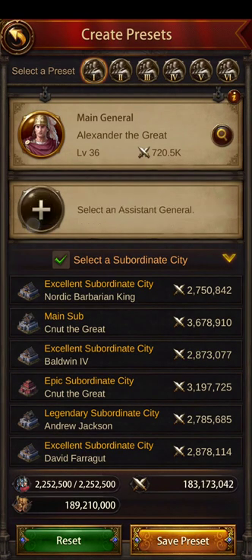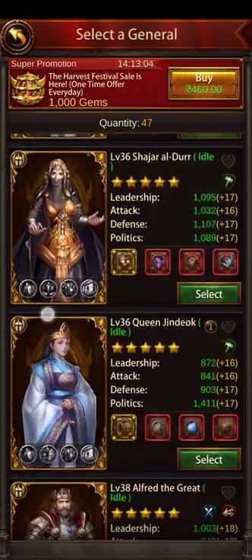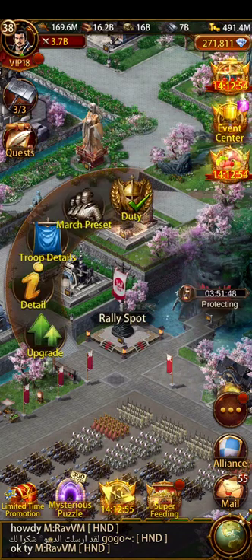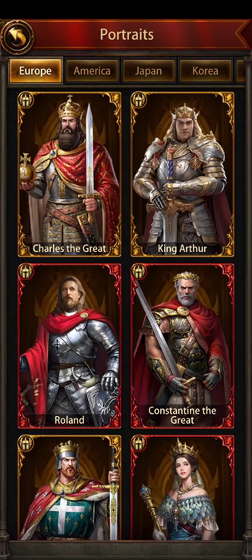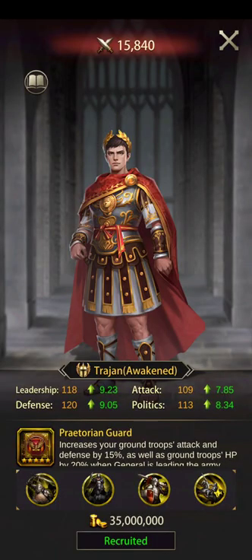However, there is a ground general available in the tavern — a very famous and ascendable ground general — and that is Trajan. I can have Trajan as the main general with CPO, Alexander, or even Elise as assistant. The confusing part is that I can ascend all four of these generals, but I can only get more of Trajan easily compared to CPO and Elise.